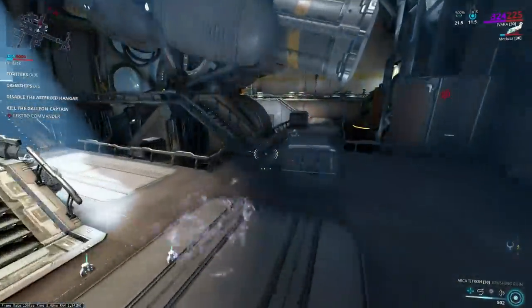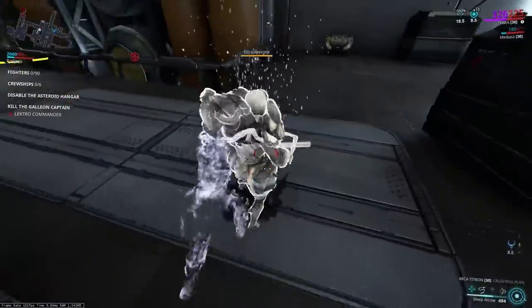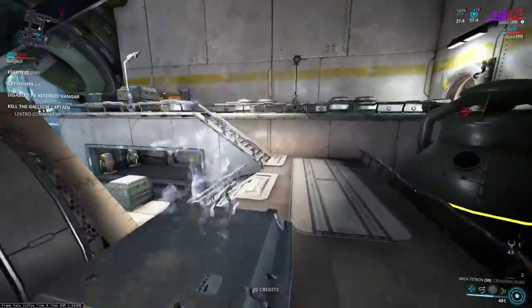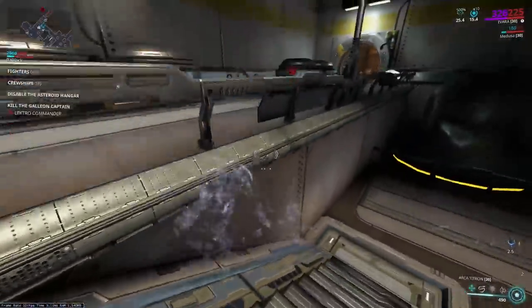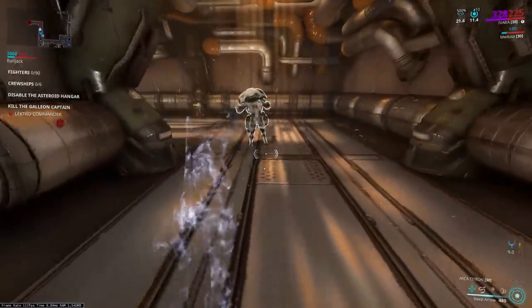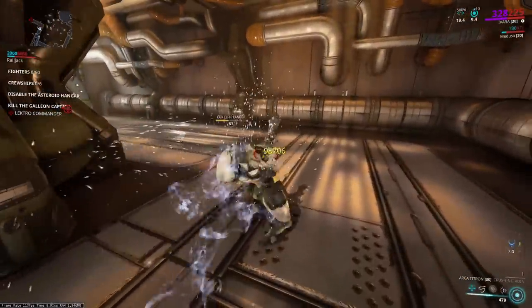Something to note about the enemies in this farm: this is much easier than Adaro. As long as you do a finisher on their back, you always get a stealth affinity combo regardless of what state they are in. Because of that alone, this farm only takes about 6 to 10 minutes, and that's including the time it takes to get there with your Railjack.